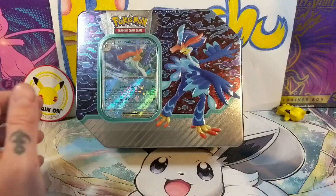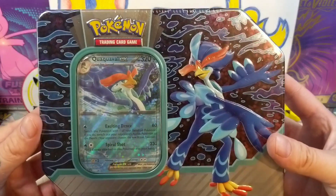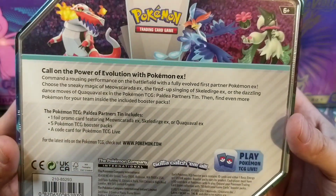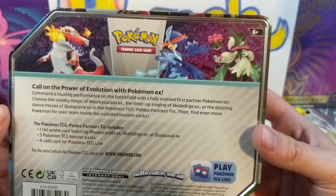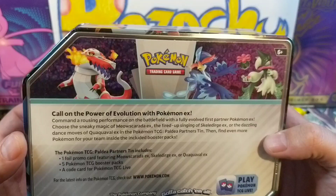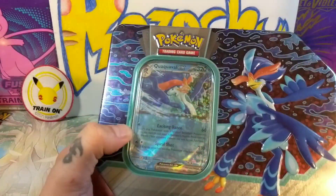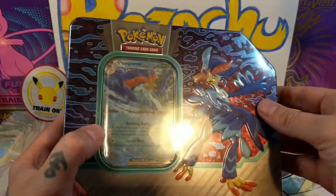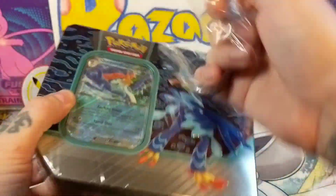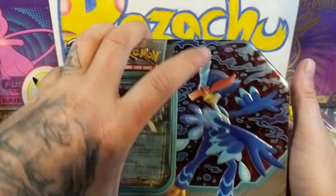What's up y'all, we back! Razzy Chew here. This time we got the little Quaxly of Vail EX box — little tin comes with five packs. There's two different ones: you can get the Quaxly, the Meowscarada, or the Skeledirge. We got the Quaxly of Vail EX little tin. I'm not sure what's in here — I'm assuming it's gotta be Scarlet and Violet sets, so it's new new. Let's see what's cracking!